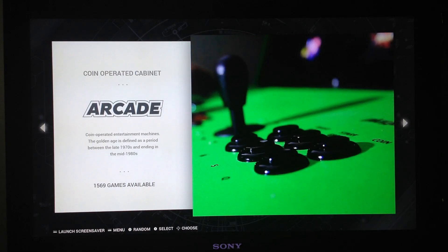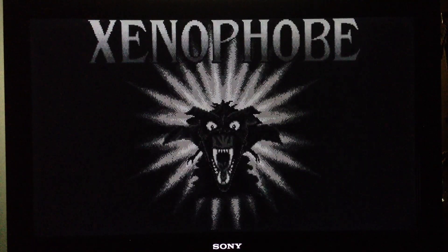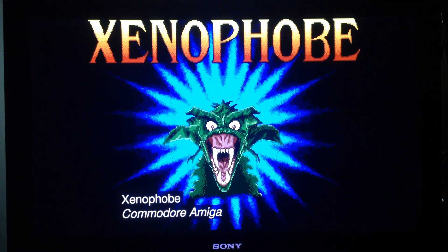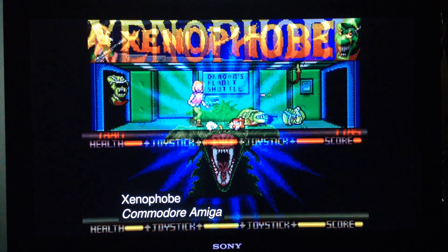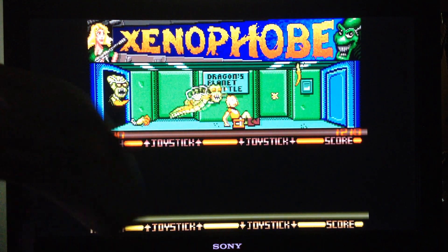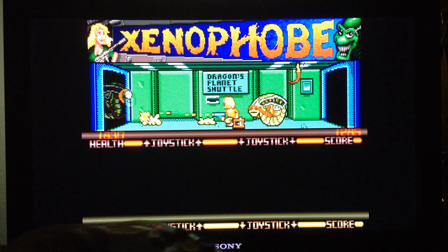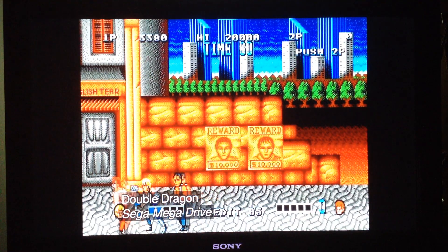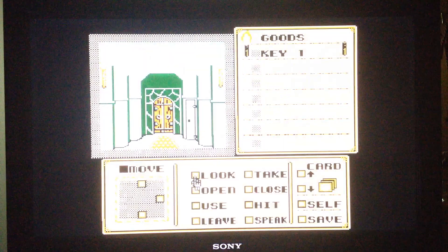We have the snap video screensaver. If you press Select on the controller, the videos start rolling as a screensaver. And if you press Start during the routine, you can play the game displayed. Let's try — Double Dragon again.